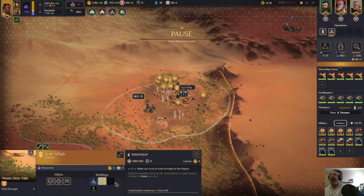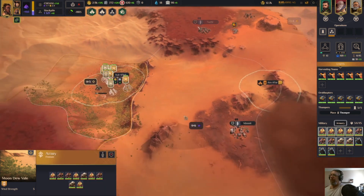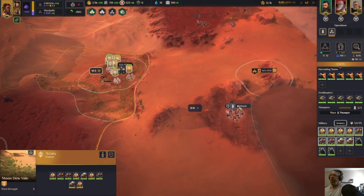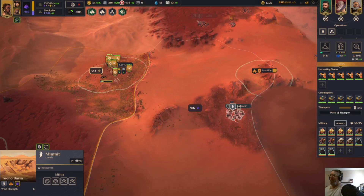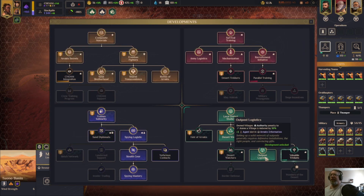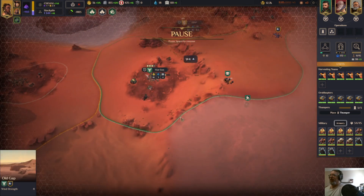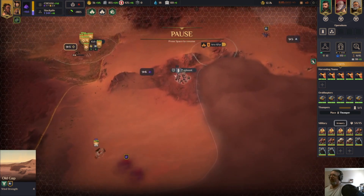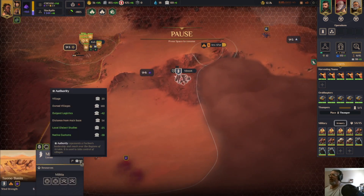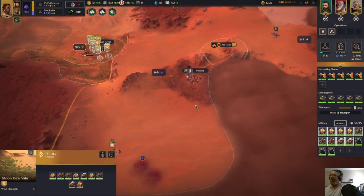Here we can go ahead and build a wind trap. Could build another data center — not the worst. We finished outpost logistics — the cost is only 90 now. Native customs plus outpost logistics — alright, let's go ahead and take this.